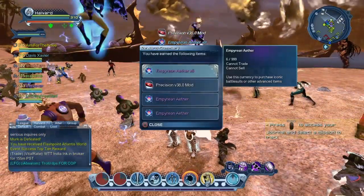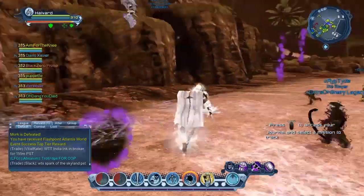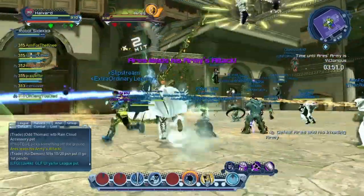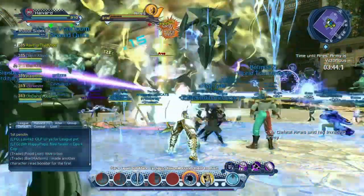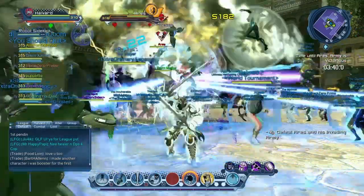Each boss spawn time plus fight is 5 minutes each, which makes the math easy. That means it takes about 25 minutes per full cycle of the bounties. Each boss will give you 8 Aether and the Hydra will give you 14, which totals 46 Aether per cycle.